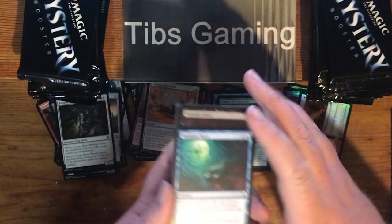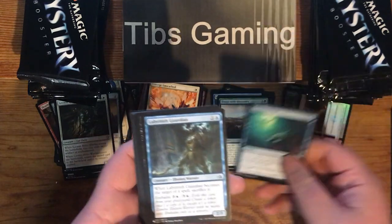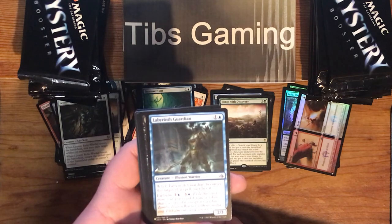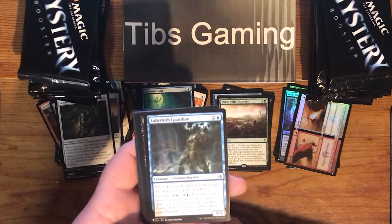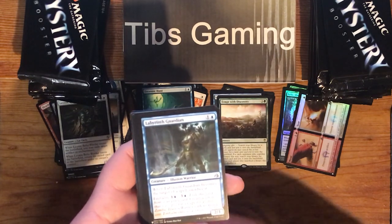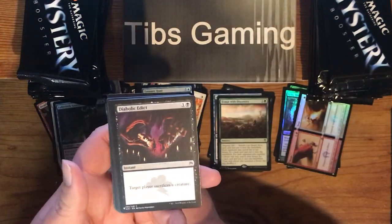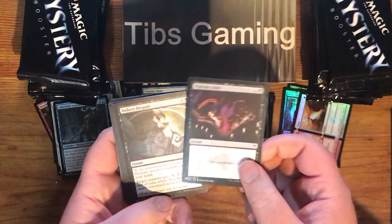Treasure Hunt. Labyrinth Guardian — one generic and a blue for a 2-3. Comes to the target of a spell, sacrifice it; embalm for three generic and a blue. Diabolic Edict — good old sacrifice.